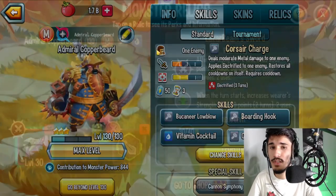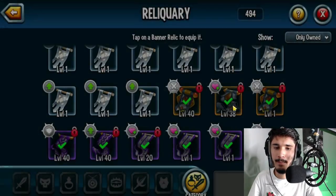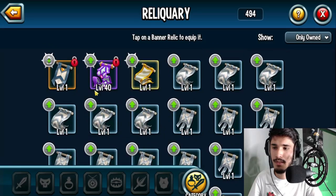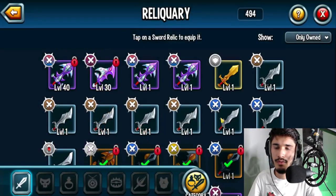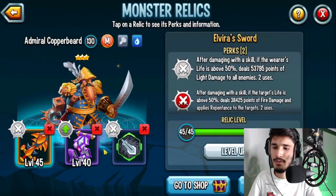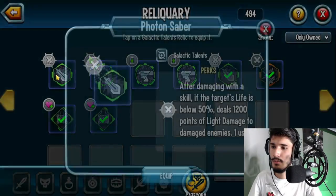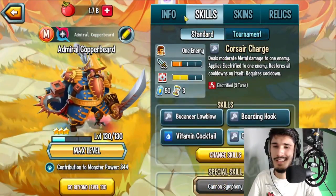Taking a look at the relics, we have a Sword and a Banner — I do like those relics. I would probably use Mr. B's Banner here because there aren't any swords that give stamina, so this is your best bet. For the sword, you can go Laser Beam Sword, Voltaic Sword, Virus Sword — there are so many options. I also want to check his own relic: Copperbeard's Hook — yeah, that's his name.